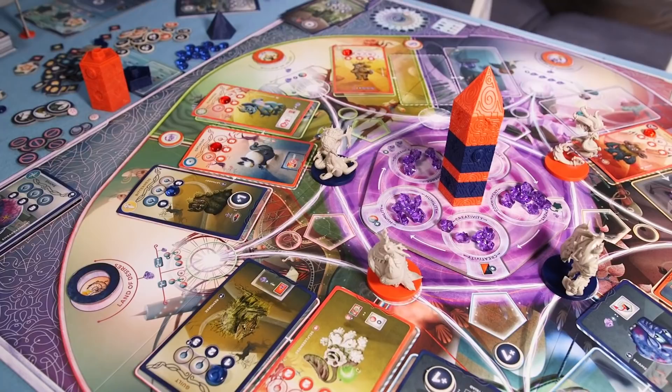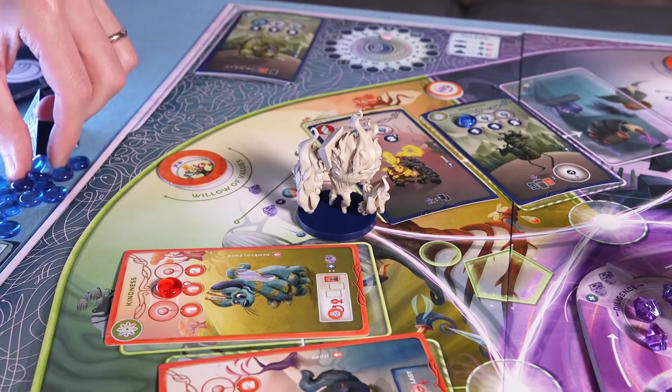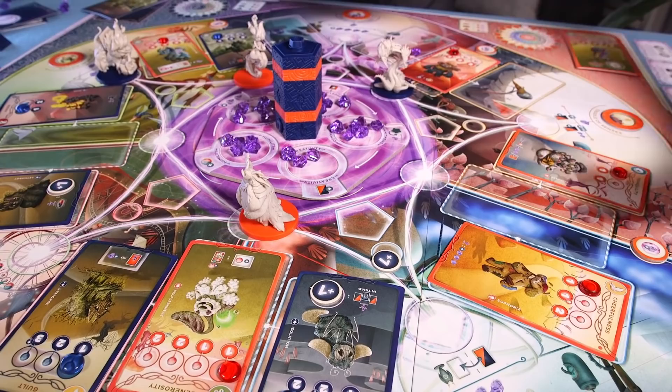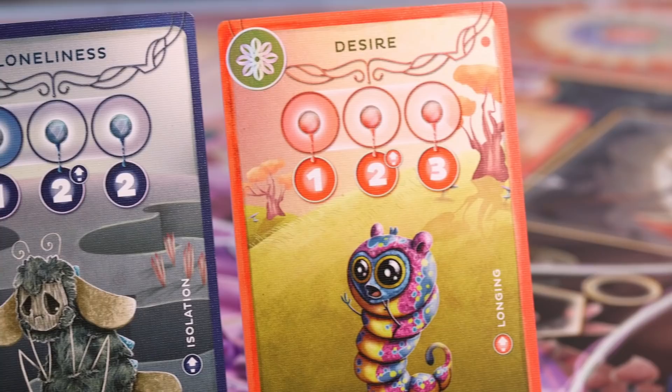You move characters around this circular map, playing cards from your hand into adjacent spaces to trigger effects and change the power balance of frontiers — these lines — and realms, the bits between the frontiers. But rather than placing forts and soldiers or archers or tanks, you'll play tranquility or loneliness or a worm named desire.